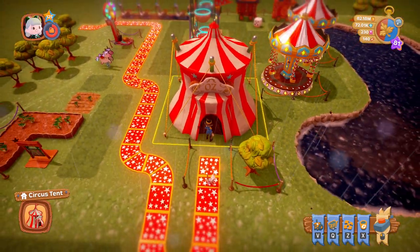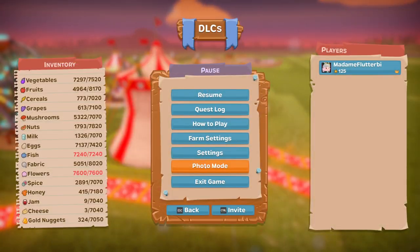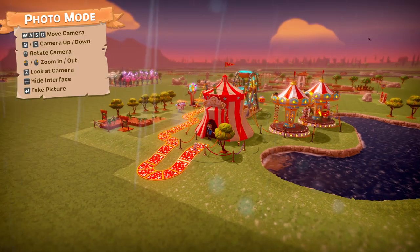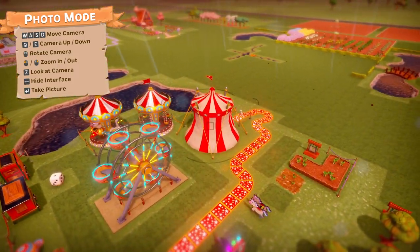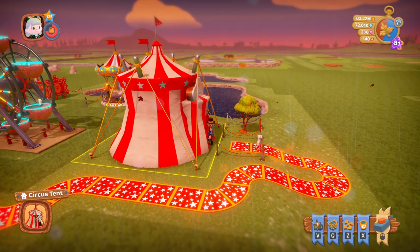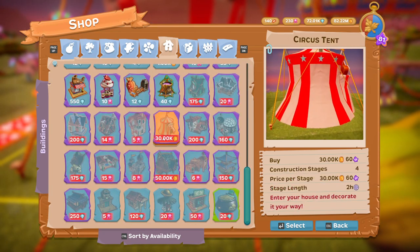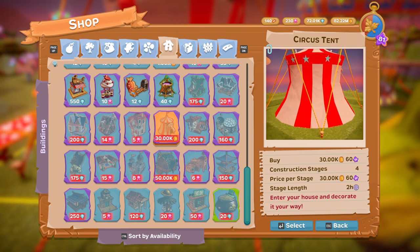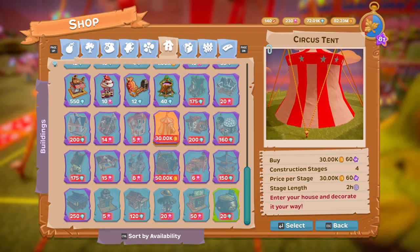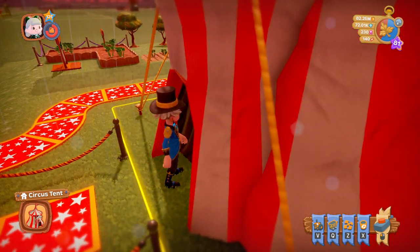Now we come to what we all waited for - the house. This is the circus tent. It's got 'Oz' written on the front and it's just a tent with a little flag on the top. The circus tent is a building and costs 30,000 coins to buy. There are four construction stages, each stage is 30,000 coins and two hours long, so you could get that done in a day no problem.